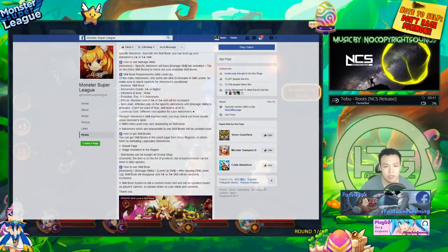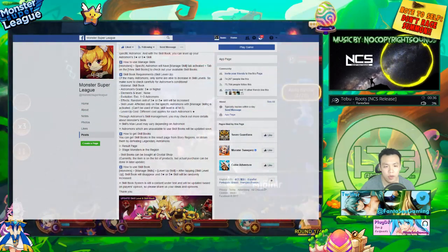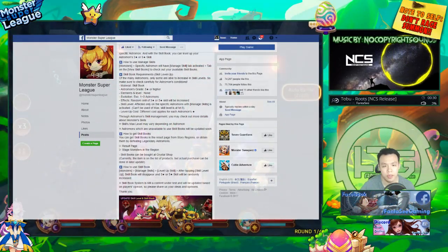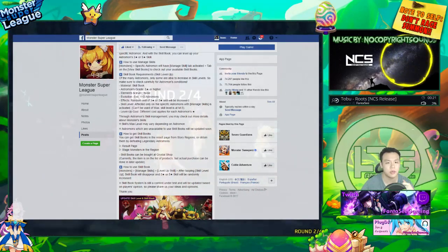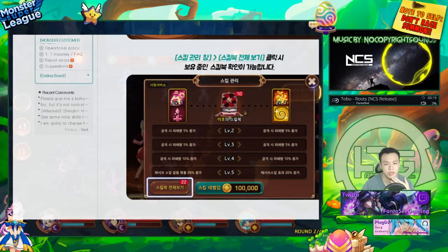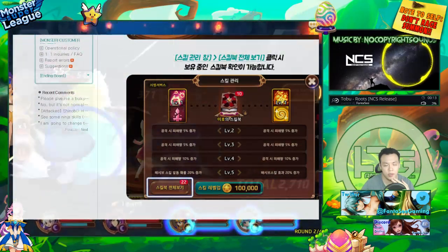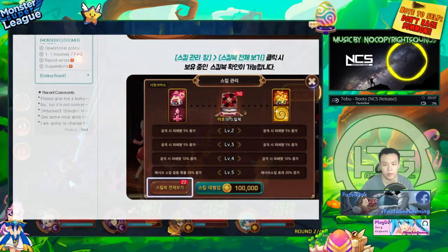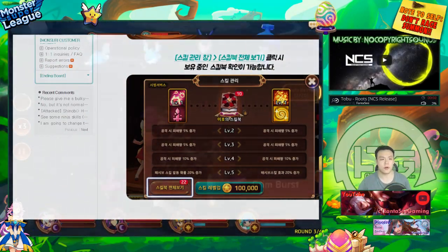The Astromon grade has to be 5 stars or higher — it doesn't matter what element, level, or evolution the Astromon is. And for random skills, either the 3-star or 5-star skill will be increased. If any of you came from Summoner's War, this skill increase system is probably going to be very similar. After you feed a skill book to your Miho, one of these skills will be increased, and once one skill maxes out, only the other one can increase.